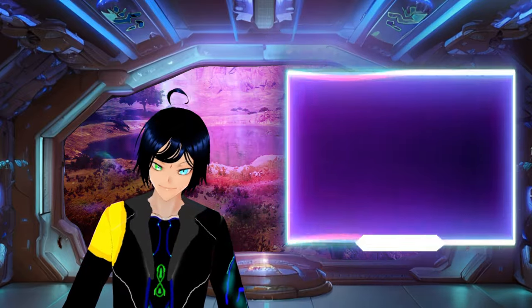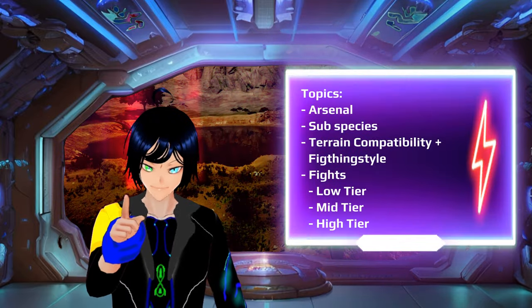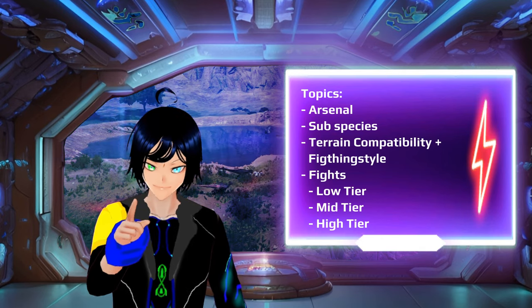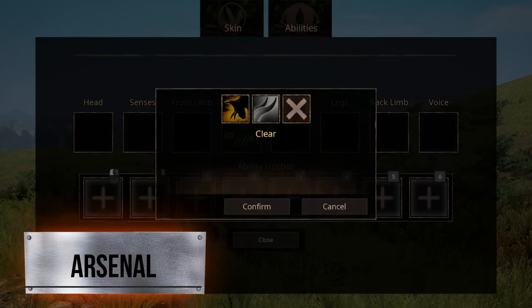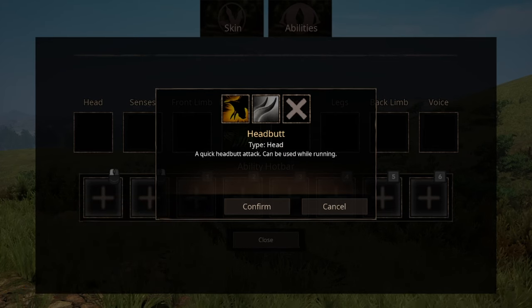In this video we'll be going over the following topics. We have two options for head abilities: the first one being the standard attack, brain cell loss. The second ability is more brain cell loss, where you spend more effort and stamina to kill more brain cells.